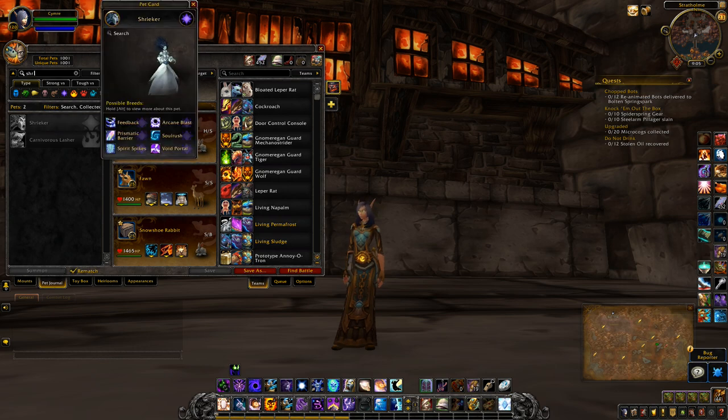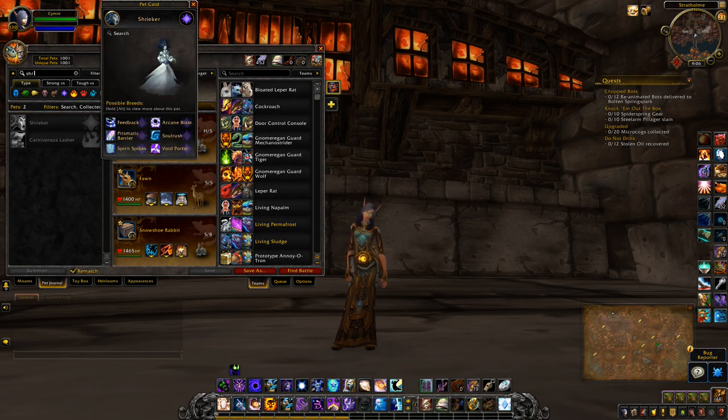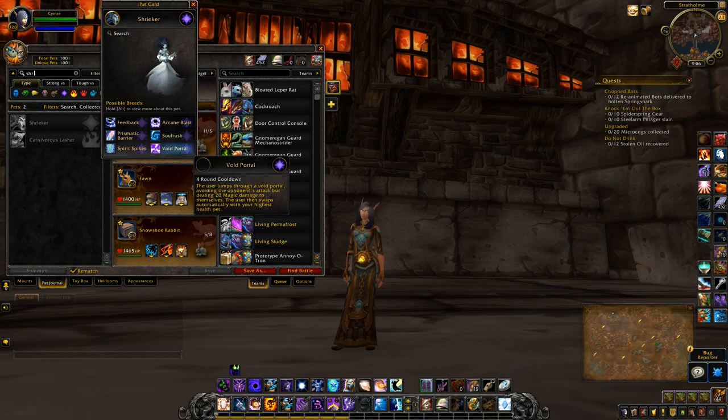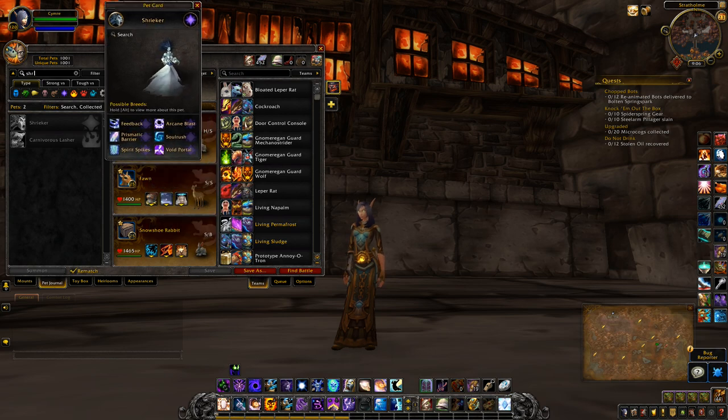Shrieker — with abilities feedback, arcane blast, soul rush, and void portal. Oh, this looks like a pretty cool one — a magic pet.